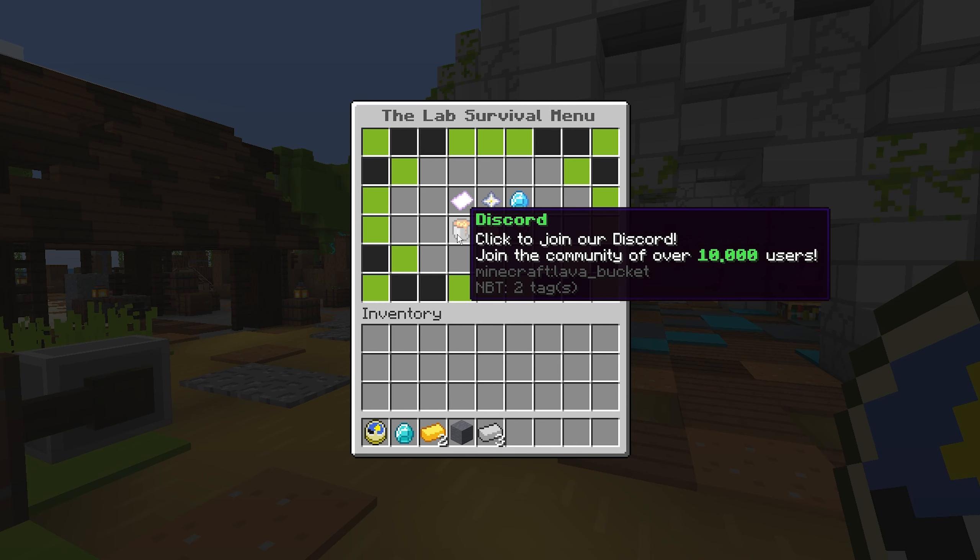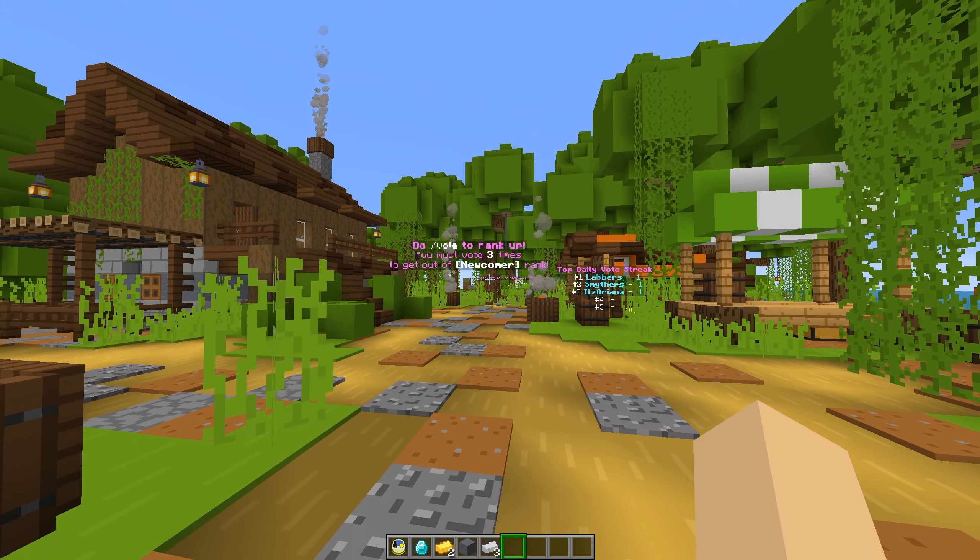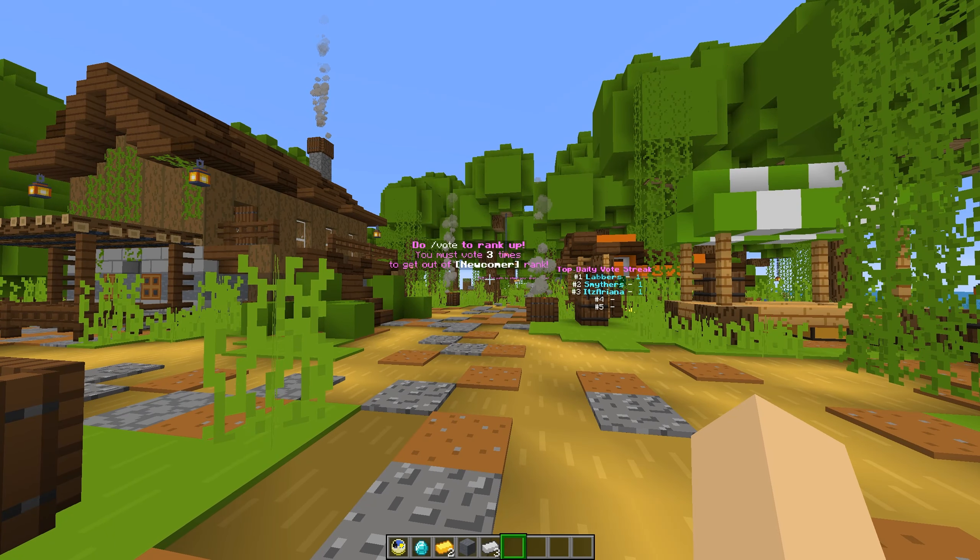If you go to the vote section, you can see all the voting sites and when you vote you get a chance to win something good. We have top daily vote streak — how many days in a row you voted, you'll be on the leaderboards. We also have all-time top voters; right now Smithers has 163 from testing. We have most hours played — Smithers has 48 hours and I've been playing for 22. We're going to have these holograms set up around the server so you guys can interact with them.